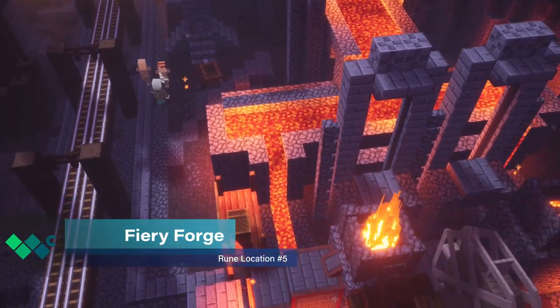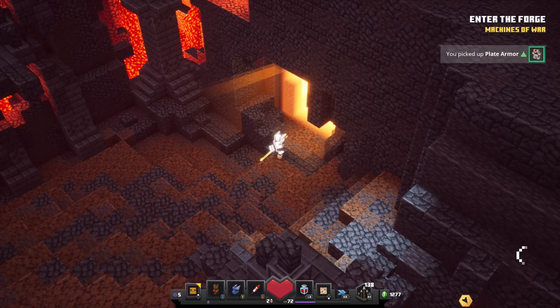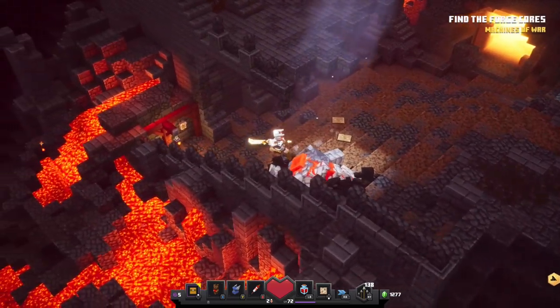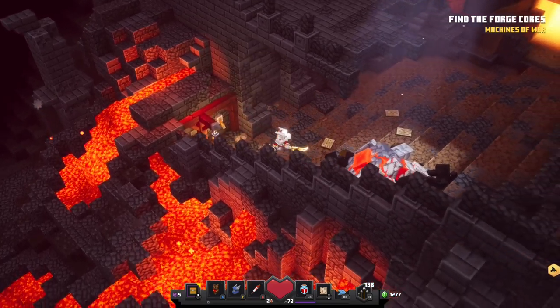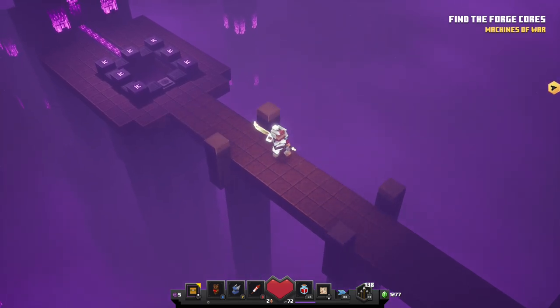The rune for Fiery Forge can be obtained very close to the start of the stage. Look for a fallen redstone giant covered in rays of light. Head down the steps from this corpse to find a hidden switch on the wall. Activating this switch will open the entrance to the rune altar. Make your way inside and collect the fifth rune.